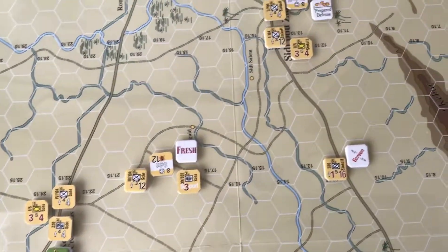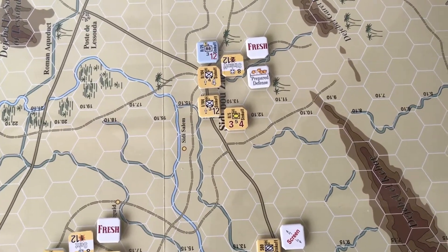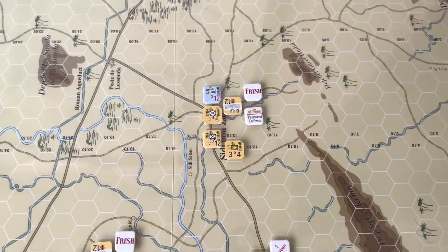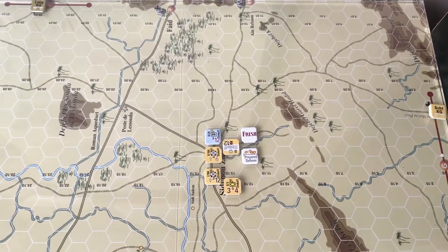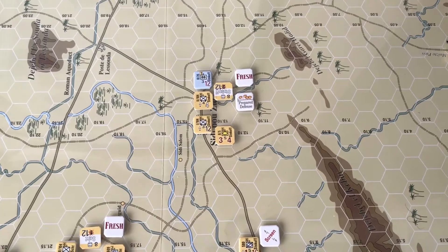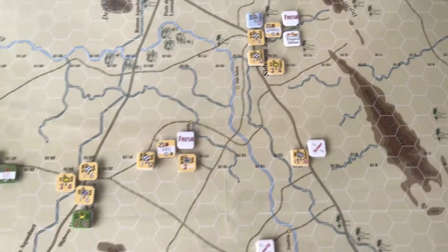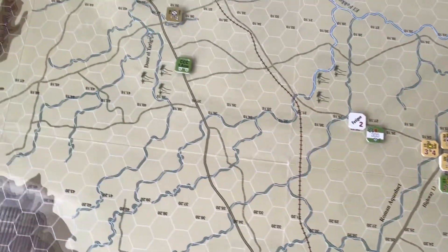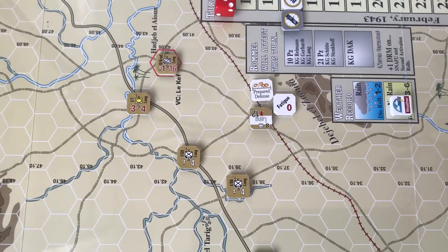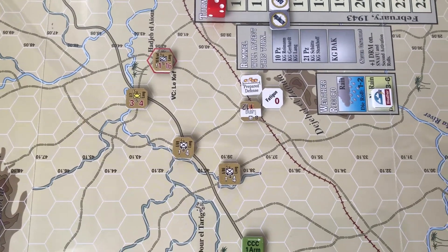Further up the road at Sidi Bouzid, Stenkov had a good double activation. He finished off the very last of the American defending infantry up around the Jebels, then moved up and got himself into prepared defence — all with no increase in fatigue whatsoever. Further over, Lang did likewise, moving himself into prepared defence around that victory hex.